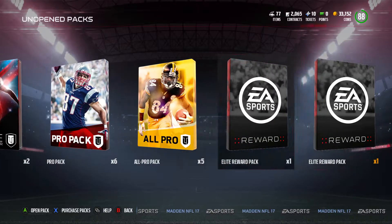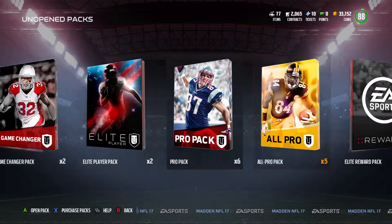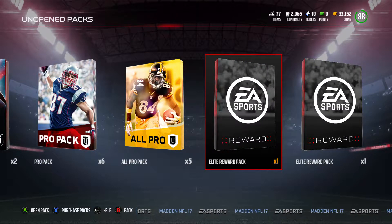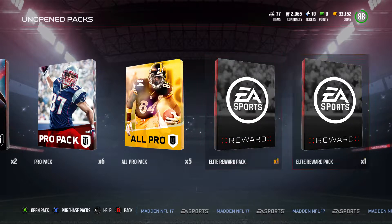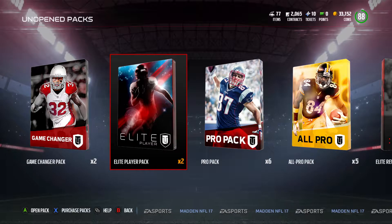As you can see, we have four elite player packs — where we get an elite player for turning in players. These two are for turning in 85 overall players to get an 86 rated player. We also have five all pro packs, six pro packs, two game changer packs, and two elite player packs which are guaranteed elites from the Gauntlet. We have 88 overall team and 33,000 coins.